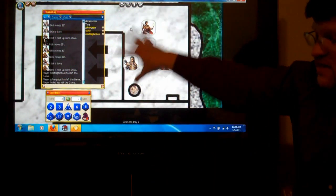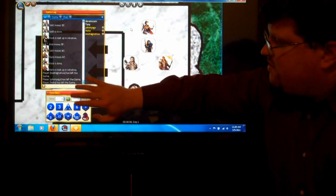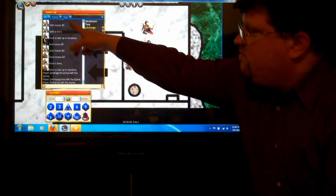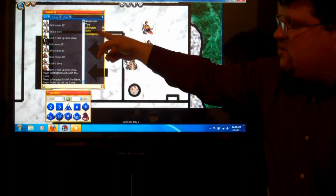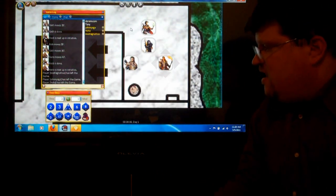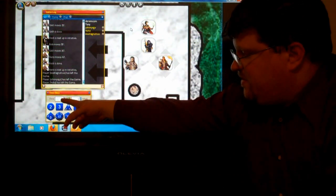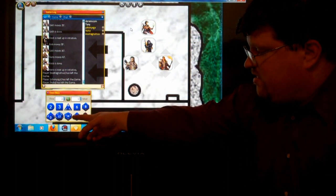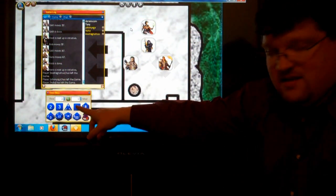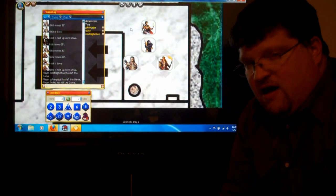Let's talk a little bit about the D20 Pro program. They have a window where players can click on chat and talk with various people — if they need to send little messages back and forth. There's also a dice rolling program built in. You can stipulate how many dice, the number of sides when you click the dice icon, and add or subtract modifiers.